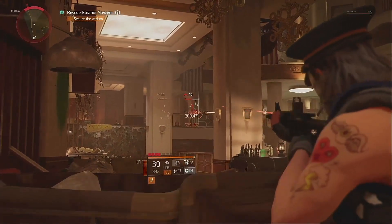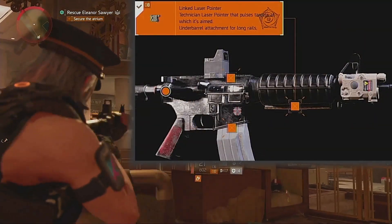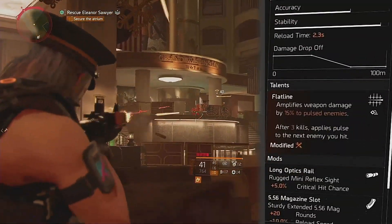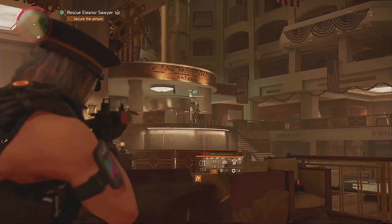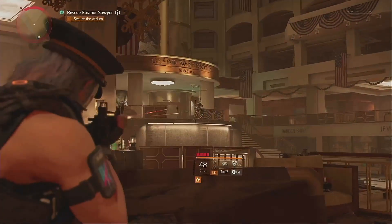For your weapon, any assault rifle will do as long as it has a long barrel. We need to put that Tactician Laser on to pulse enemies and take advantage of Flatline, which gives us another 15% damage to pulsed enemies. All enemies will be pulsed as long as you aim down sights at them. In order to run the Tactician Laser, you'll need the Tactician Specialization. Your secondary weapon can be anything — go nuts.